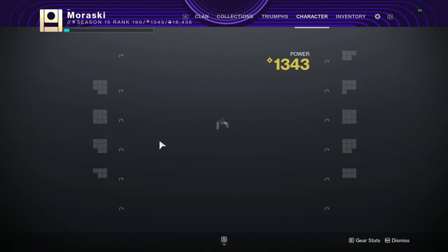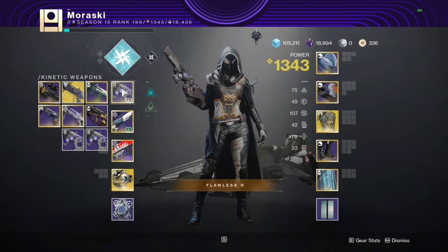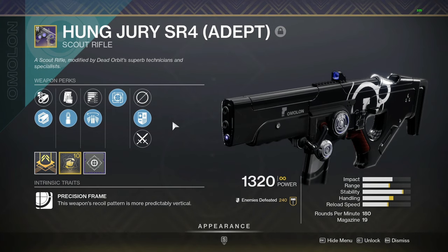Alrighty, what is going on boys? Today we're going to be taking a look at the Hung Jury Adept. This is the weekly nightfall reward for this week — I believe it is the Corrupted Strike — and you can get it to drop from there. I believe this is one of the only actual decent scout rifles in the game.